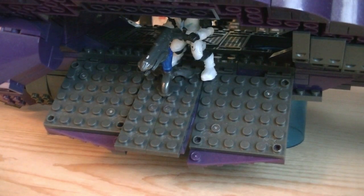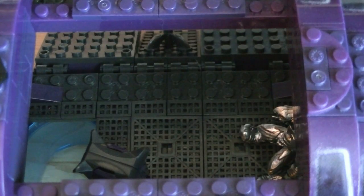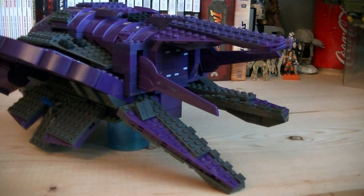On both sides of the Phantom is a ramp, which is split up into three different sections that can move independently. The middle section has a plasma cannon where you can display one minifigure operating it, and you can close the ramps completely. The top of the Phantom has a removable hatch which reveals the troop bay, where you can display multiple figures as well as cargo. On the back of the Phantom are multiple fins, which can all be adjusted.